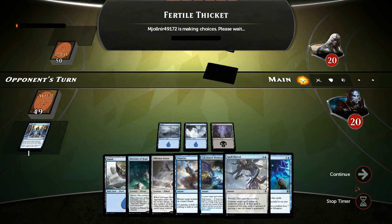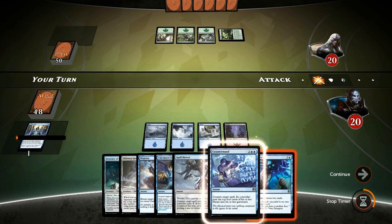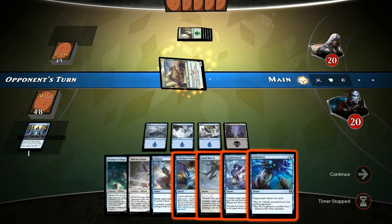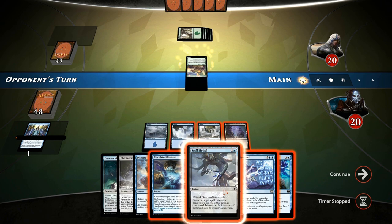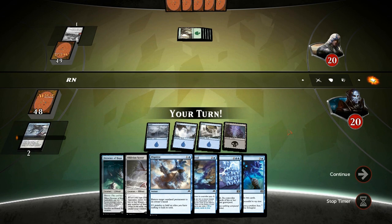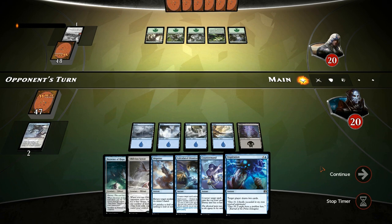We find a land and keep the Oblivion Sower. Play out a land and pass, hoping our opponent plays an Acid Moss so we can counter it. Instead they play a tapped land on turn four with no play — a little unfortunate. Now we can pass with three counters up plus a draw spell, which is a nice place to be in. On their fifth land, they cast a Battlefront Crew Shock, which is pretty interesting — I'll Spell Shrivel it to hopefully enable Spell Mastery for a scry two next turn.